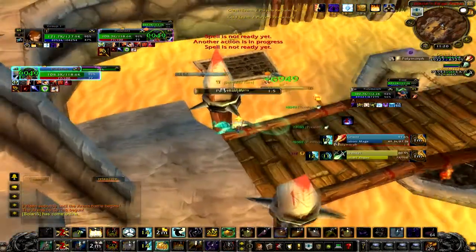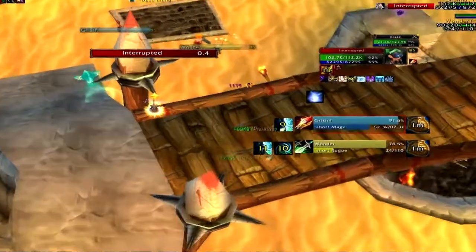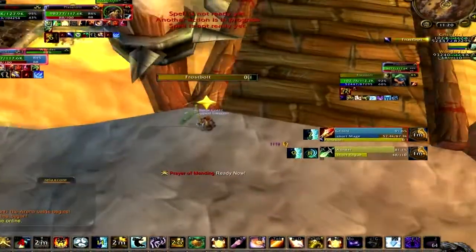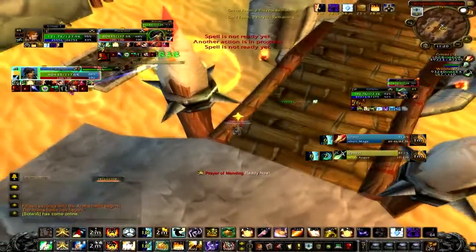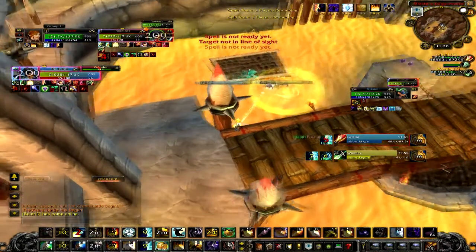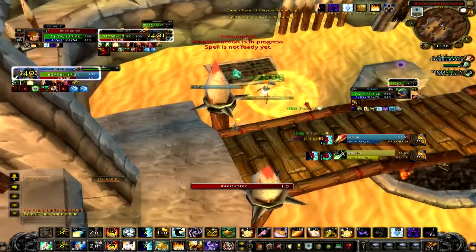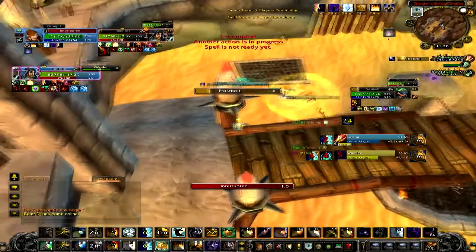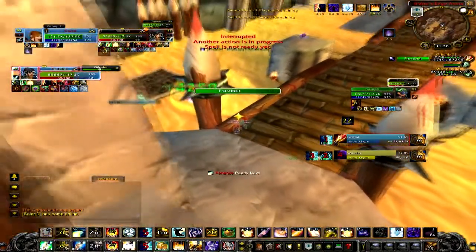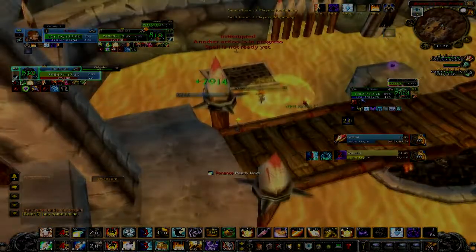Avoiding that lockout increases my overall healing output because I knew exactly when he was going to have Counterspell — and that was due to having Interrupt Bar. Also notice that on the Gladius unit frames, not only does it make it easier to target and focus target the enemy team and track diminishing returns such as fear and blind, but you can also see when their trinket is off cooldown. Gladius basically has a million features, so it's a necessity in arena. If you're going to download one add-on from this guide, it has to be Gladius — it's by far the most important arena add-on out there.